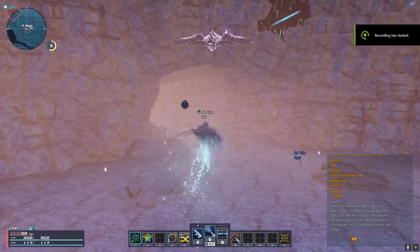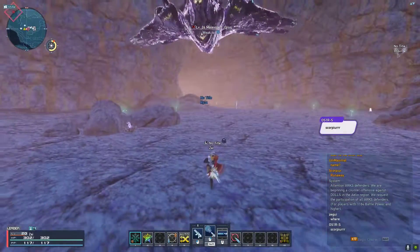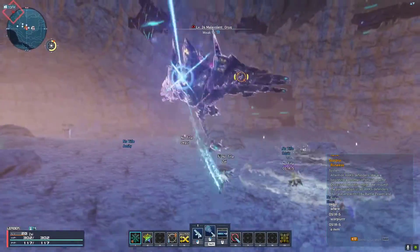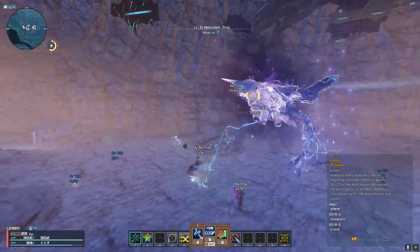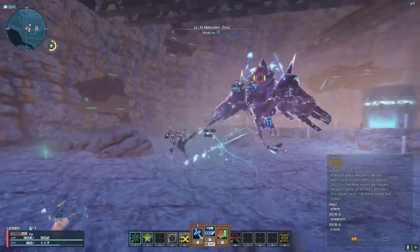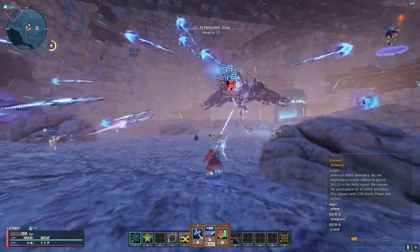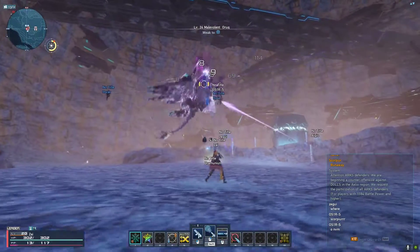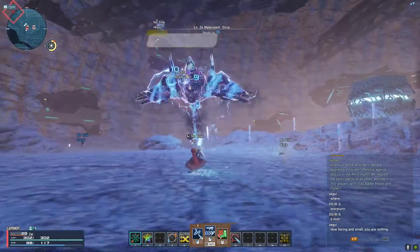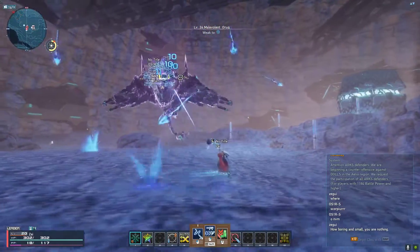So you can see we are in a cave. Oryk spawns in South Aelio and can spawn basically anywhere, and he has a tendency to spawn in really awkward areas. Because he flies, he also has a tendency to just sort of try and run away from you all the time. So we like to spawn him in this big old cave, which is actually under South Aelio. There's an entrance behind a waterfall that leads to one of the cocoons — buildings where a lot of you get skill points.